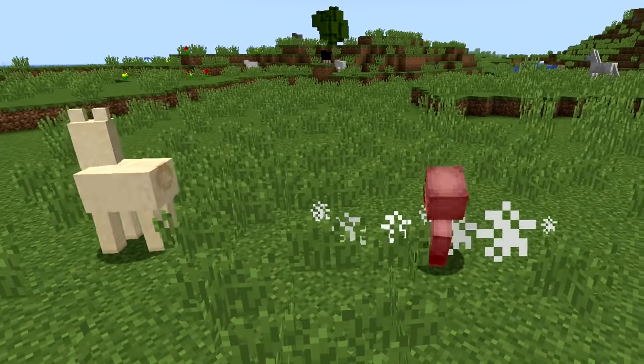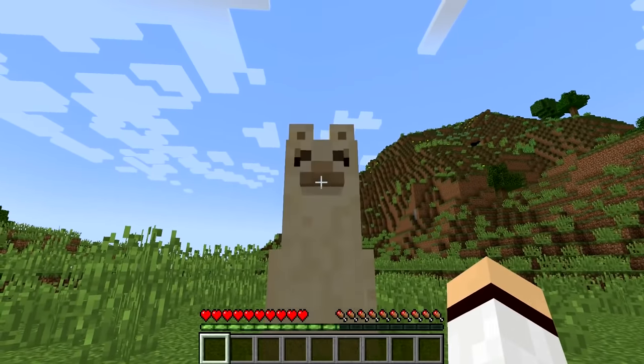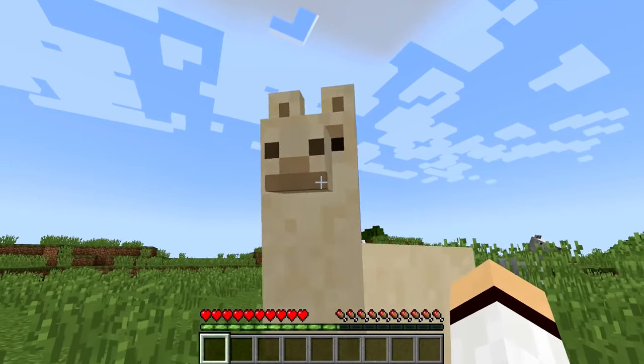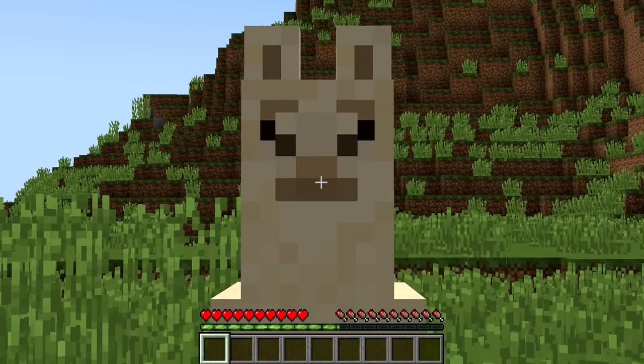Number 22. Llamas — you either love them or hate them. Regardless, they're here to stay. Something I cannot unsee is the llama's nose. At first it looks like a nose, but when you look at it for longer, it kind of looks like a face. Do you guys see it, or am I just weird?